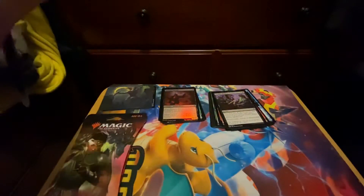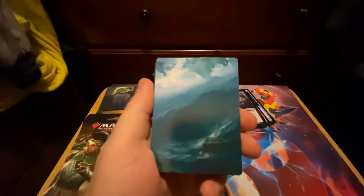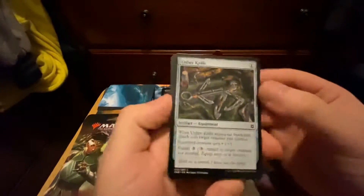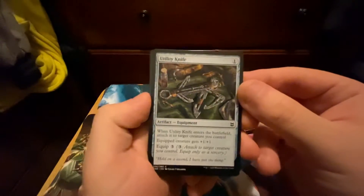Pack number three. I'm not rigging these or anything, I promise. I just tore the paper off and got the special surprise inside. The surprise is me being disappointed. We got a water basic — this isn't one of the islands. There's an island — not the same one. Flavor fail. Broken Wings, Cliffhaven Kite Sail, Utility Knife. The theme there was cards that I play in draft as my 23rd playable.